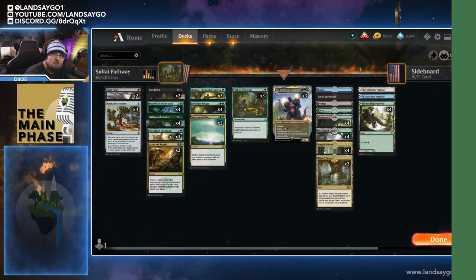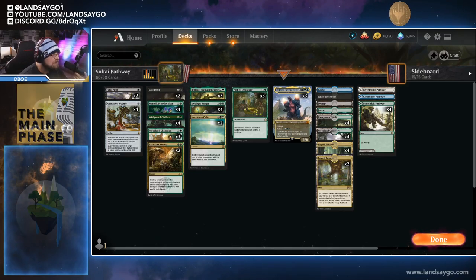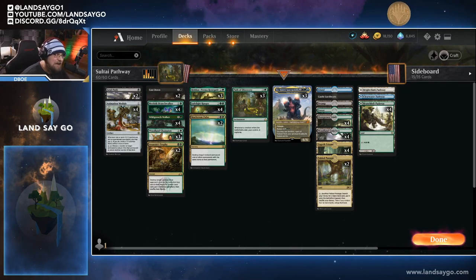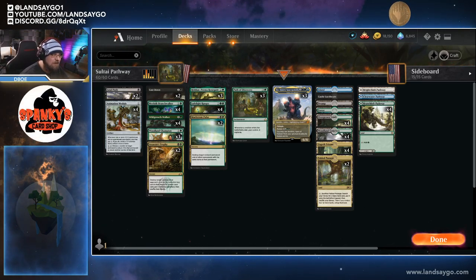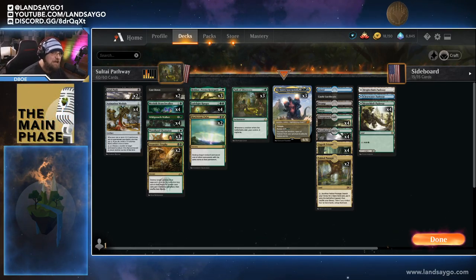All right, let's go ahead and get into this deck. What we have here is one I'm calling Soul Tie Pathway, and this is actually a historic updated version of a list that we created a long time ago in Ixalan Standard. It's a combo deck but also sort of an aggro deck, and there are a lot of really cool things we're able to do in historic with some new lands and some new cards. I think this deck overall performs way better than it did before. Let's break down the deck and see what these key combos are.